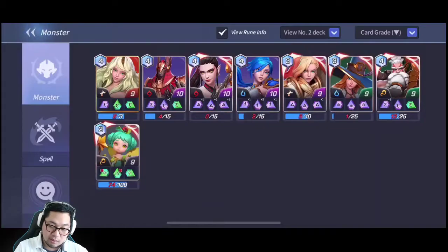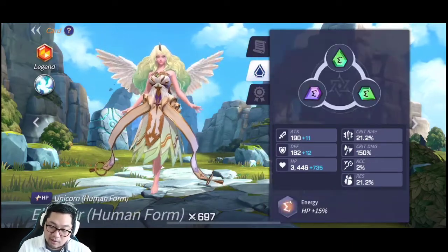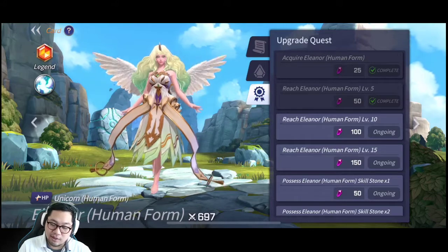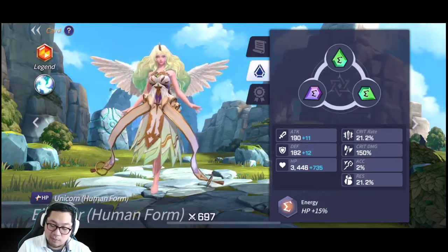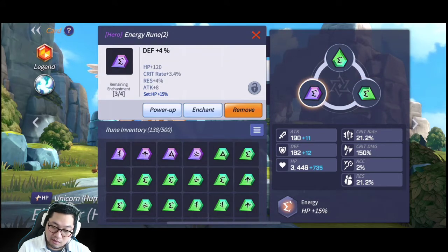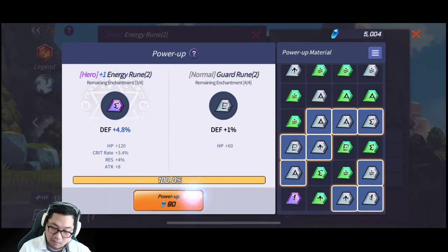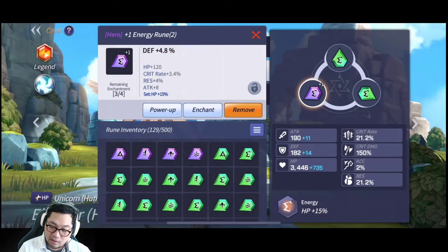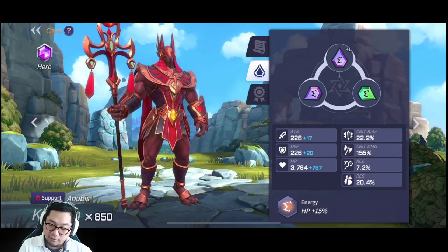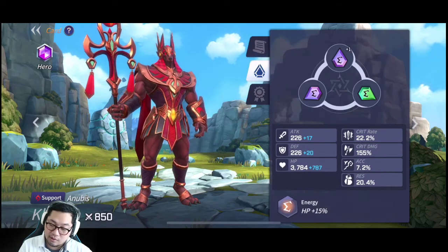Basically, runes are very important — you must understand your formation first. For example, I placed an HP rune on this hero because it's a tank. In the first stage it's a healer and removes debuffs, but later it will be a tank, so I put HP. I'll increase defense first, then pick a random common rune — Defense, nice. This HP will be 4000, which is high. For Khmun, obviously increase HP because damage increases according to max HP, so HP rune is a must.